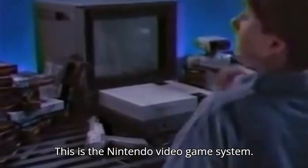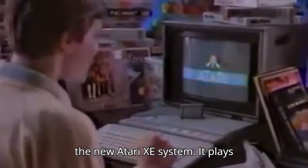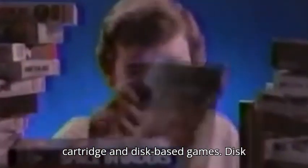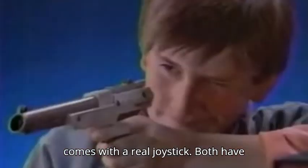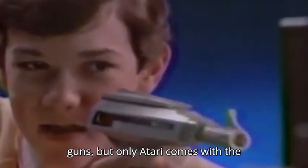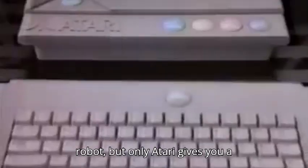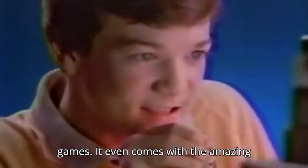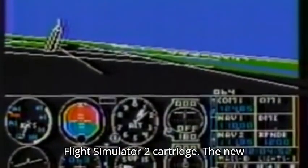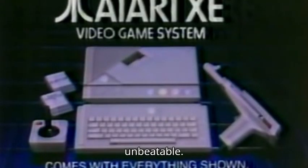This is the Nintendo video game system — it plays only cartridge games. This is the new Atari XE system — it plays cartridge and disc-based games. Disc drive sold separately. Only Atari comes with a real joystick. Both have guns, but only Atari comes with the target game Bug Hunt. Nintendo has a toy robot, but only Atari gives you a keyboard for playing advanced computer games. It even comes with the amazing Flight Simulator 2 cartridge. The new Atari XE video game system: unbeatable.